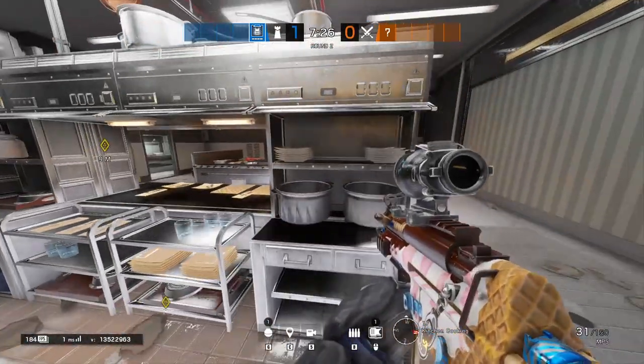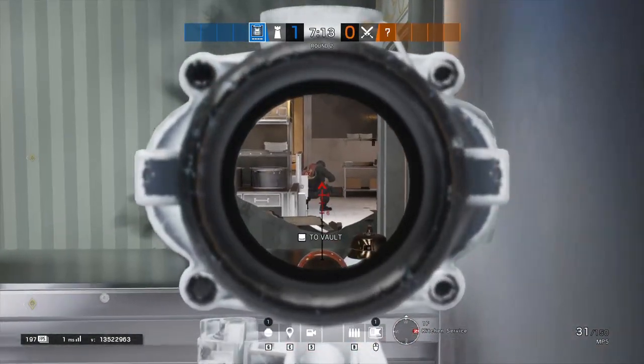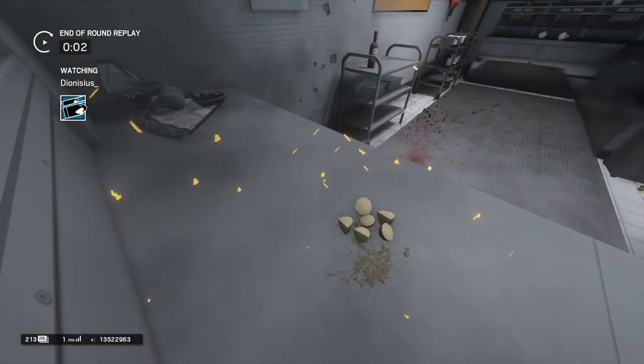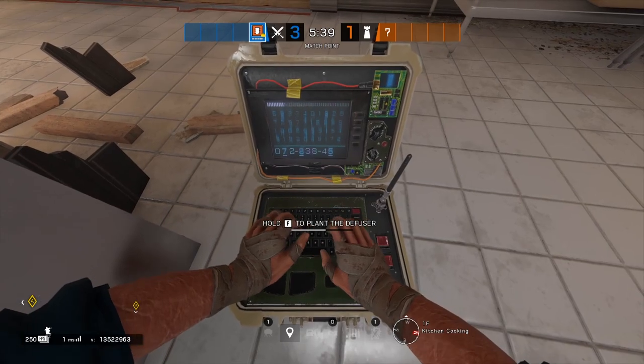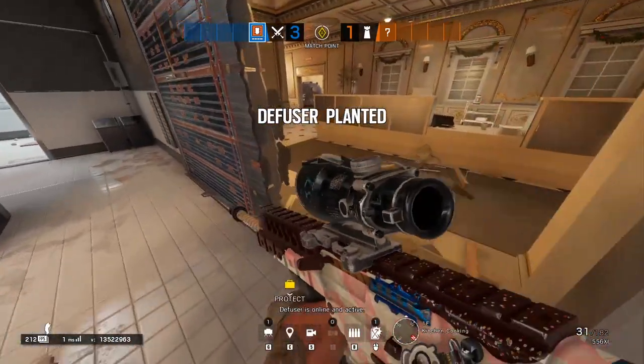You should have enough angles covered to stop this from happening. One spot you can be vulnerable from is the wall in front of the service counter, so be mindful of this — although it is common for this wall to be reinforced. With this plant spot being so strong from almost the entire kitchen, it should be very easy to stick the plant behind this counter, and then you're ready for what should be a simple post plant.